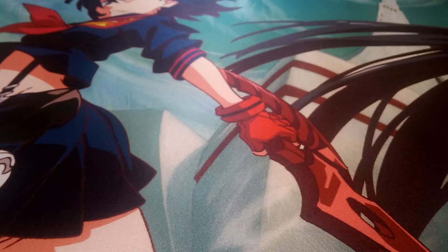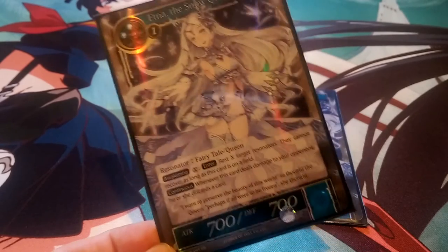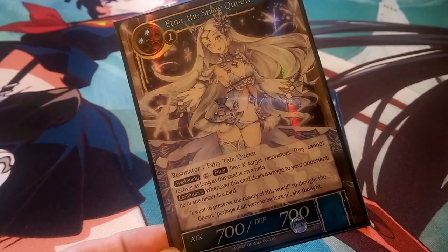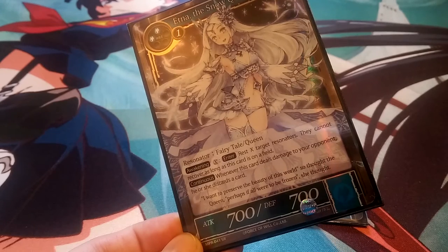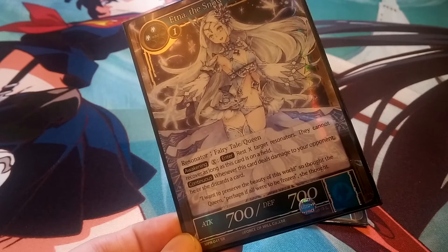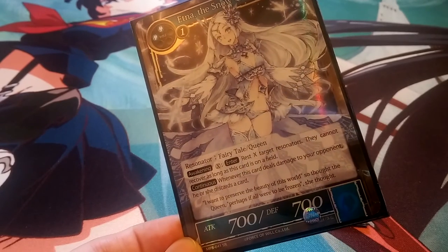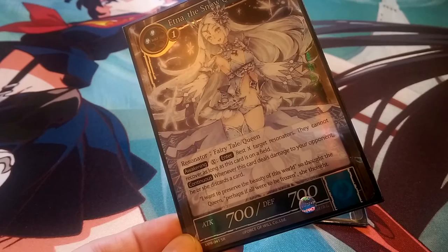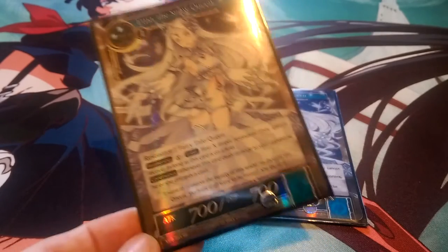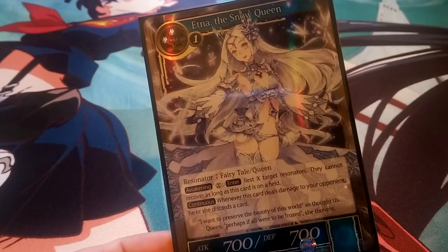The last three-drop is Edna the Snow Queen, running at two copies — I only own two. She's mainly here because I love her artwork. She's a 700-700 fairy tale slash queen. Her awakening lets you pay X to rest X target resonators your opponent controls, and they cannot recover as long as this card is on the field. Her continuous effect is that whenever she deals damage to your opponent, he or she discards a card. So you can pay five total to rest two of their resonators and keep them locked down.